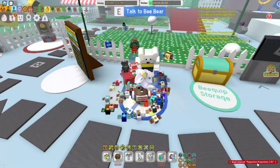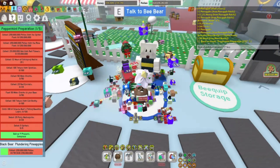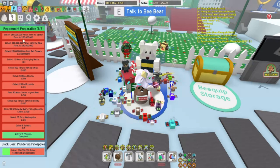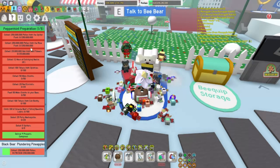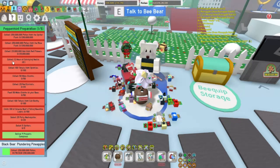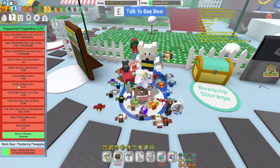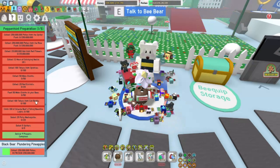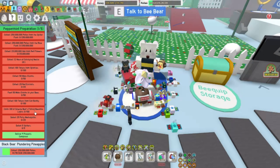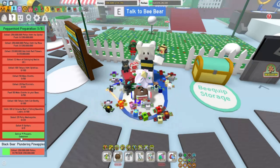We just received Peppermint Preparation 1 of 5, with a nice little Christmas tree icon. Let's look at the quest menu — we need to: collect 250 million pollen from the spider field, collect 250 million pollen from the rose field, collect 25 million goo from red flowers, collect 12 hours of satisfying nectar, collect 100 tokens from sparkles, collect 50 moon charms, collect 25 red extracts, feed 50 moon charms to your bees, and collect 100 tokens from Cub Buddy.